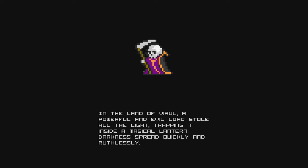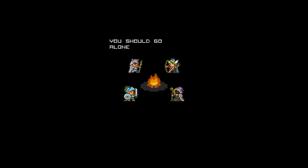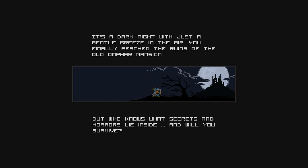Story intro: In the land of Viral, a powerful evil lord stole all the light, trapping it inside a magical lantern. Darkness spread quickly and ruthlessly. Four heroes join forces — but you go alone. It's a dark night with just a gentle breeze in the air. You finally reach the ruins of the old amphora mansion. But who knows what secrets and horrors lie inside — and will you survive?